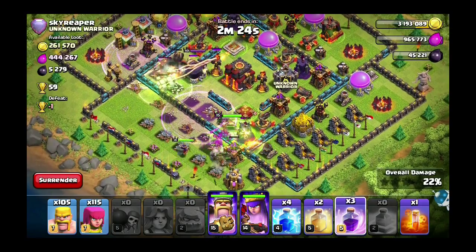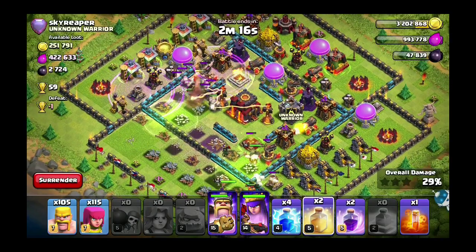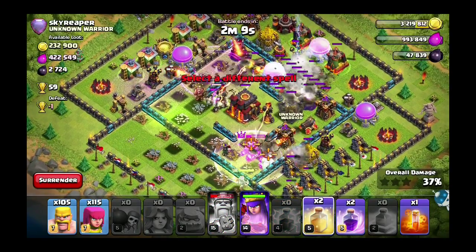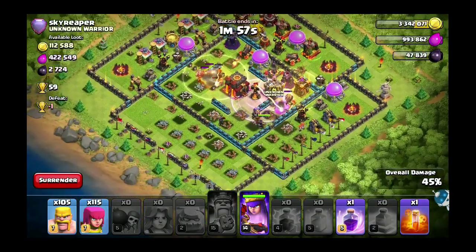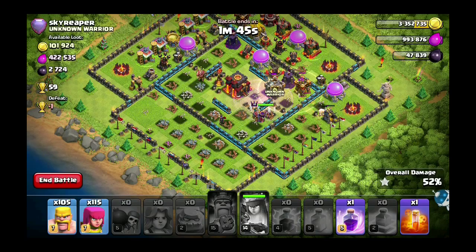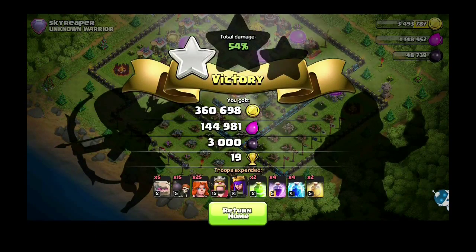I'm just going to spam some rages. I'll drop the heal spells too, but the inferno tower overrides the heal spell so it doesn't really work. We actually did not do that well. Let's see if we can get the two-star with our queen — oh no, she's going to go down right here. All right, we failed that. I wish I could get all that loot — that'd be sweet.